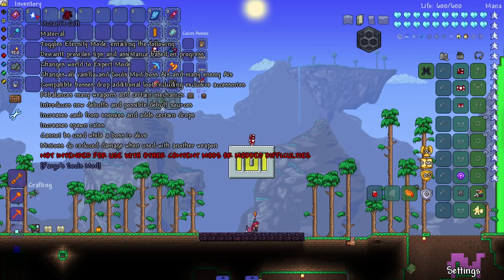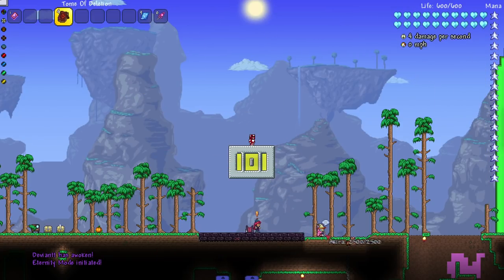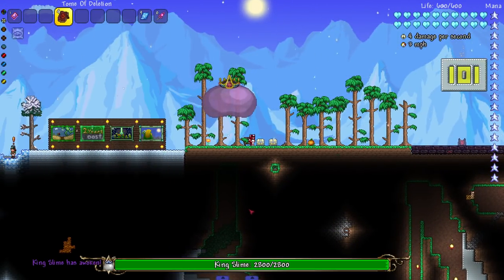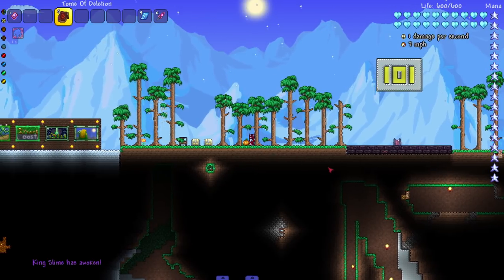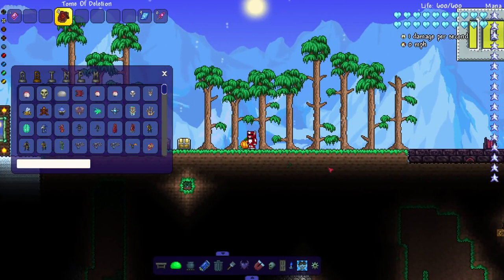Eternity Mode does a lot of stuff to bosses - makes them a lot stronger. Let's activate this. An NPC falls in the sky - I'll throw you back. Let's get to it. We're starting with King Slime of course. Look at that - the King Slime is gray, oh my god, that's insane. Let's kill it. A bunch of these bosses shouldn't be a problem, but Eternity Mode makes them stronger - we'll see that from a couple of them.